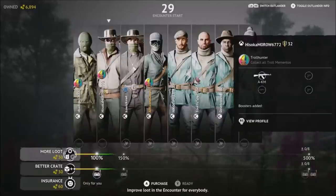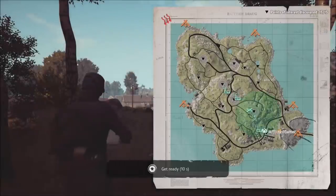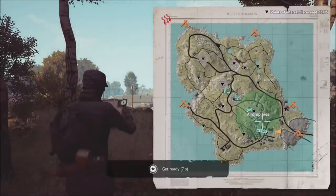When you go into encounters, go in with a goal in mind — have a purpose. Wandering around aimlessly makes you a very easy target. If you're new to the game, my first goal would be to learn the maps. Thankfully, you can select one map and it stays for about a good hour or so before it rotates to the next one, giving you time to go in multiple times and get familiar with all of the exits, spawn points, and bird cache locations.